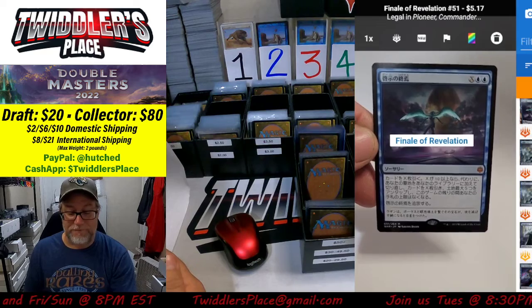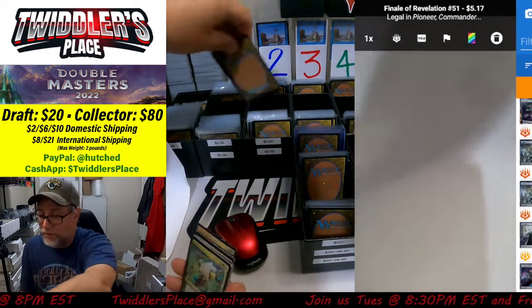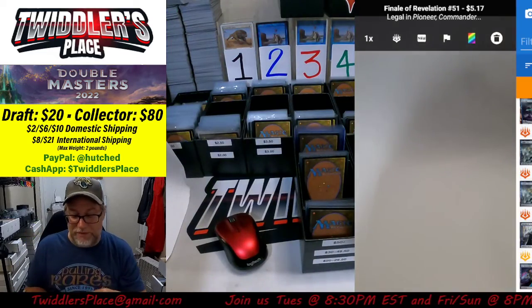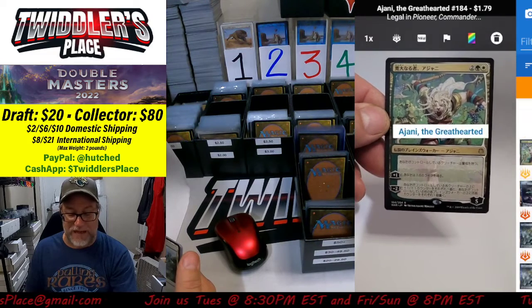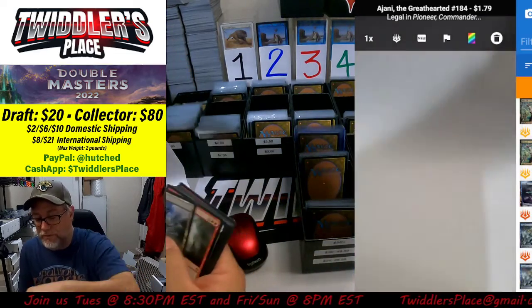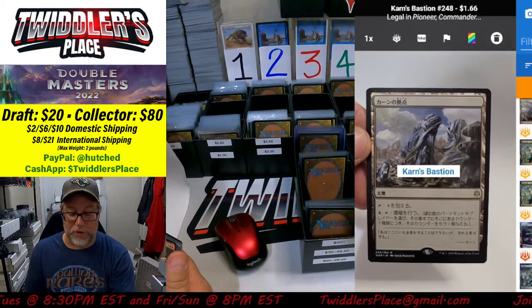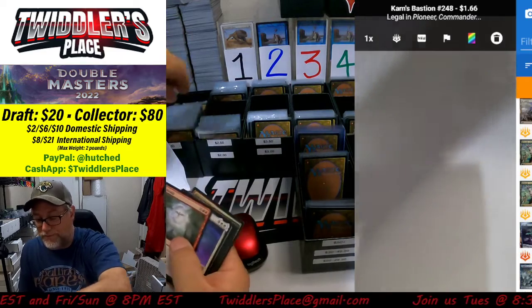Finale of Revelation at $5.00 — very cool. I like these. I like the new way I've been able to set this up; it scans a lot faster. Johnny the Great Hearted at $1.79, so we'll put that in the $1.50 bin. Karn's Bastion at $1.66 — that will go in the $1.50 bin as well.